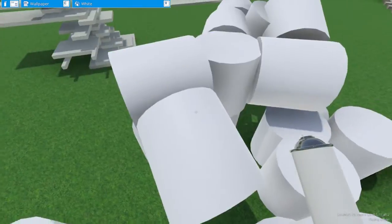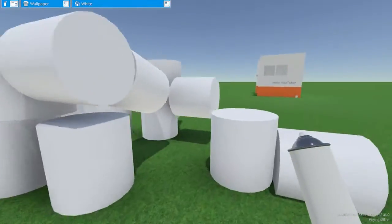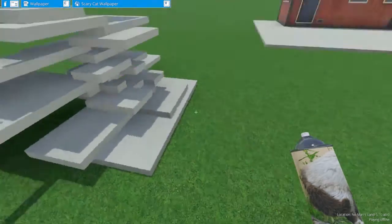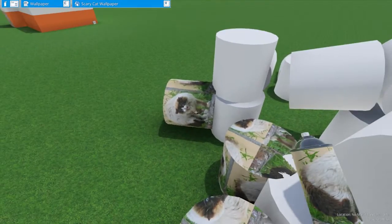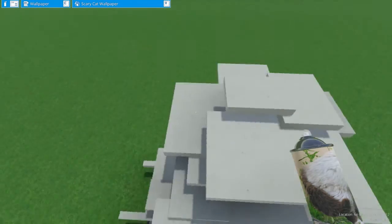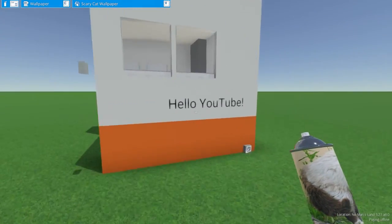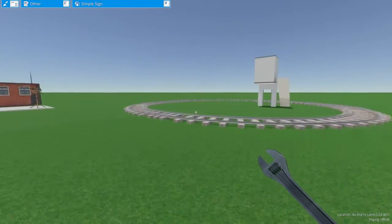You just use the Unity editor to sort of package this together into a mod, which is very user-friendly, easy, and free. Also, that scary cat wallpaper is from a mod — that's a mod that the developers provided as an example of how to do a wallpaper. The developers seem so open to this kind of thing that I wouldn't be surprised if this game, as long as it has a community, will actually live quite long and prosper based on these mods alone.